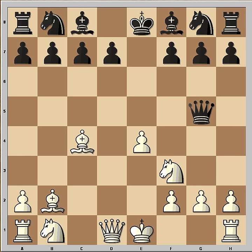Nf3 is the best move, offering the pawn. This is the poison pawn — now for quick development of the pieces.